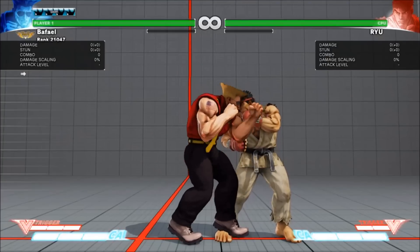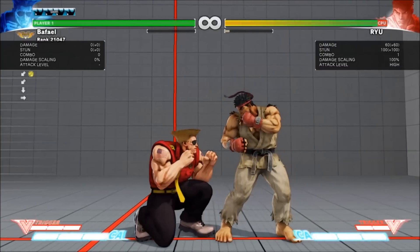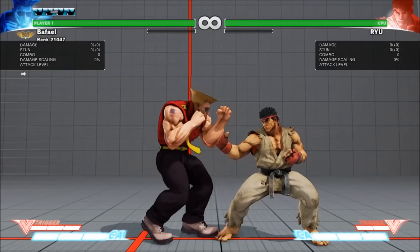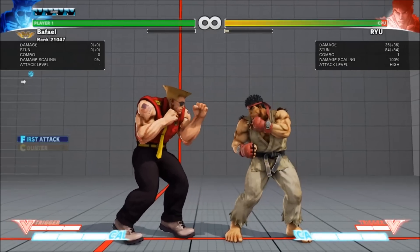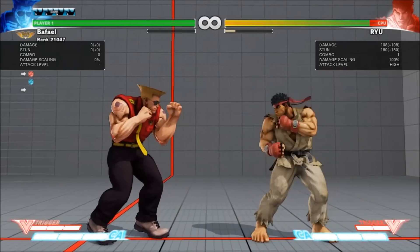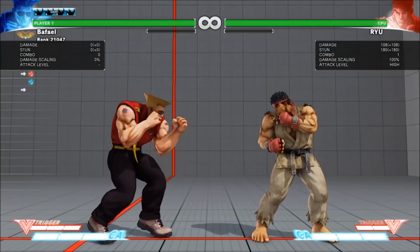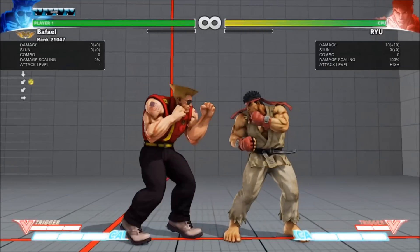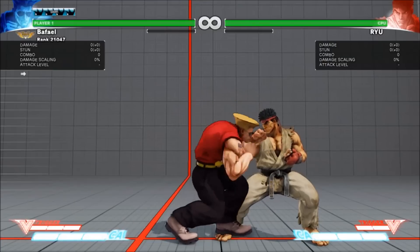When you hit your opponent in Street Fighter, there's a small period where he's left reeling. This part. Different attacks can cause the opponent to reel for different amounts of time. This reeling state is called Hit Stun for short, since it's the stunning effect from a hit. Usually, the opponent can hold back to block attacks, but the opponent cannot start blocking while he's still reeling in Hit Stun.